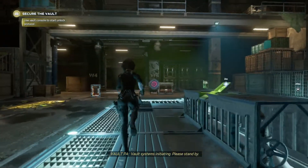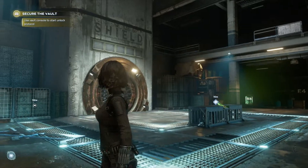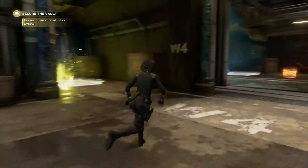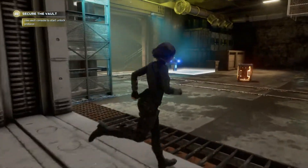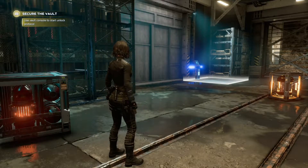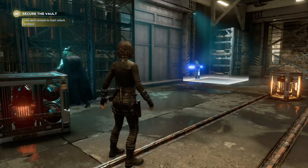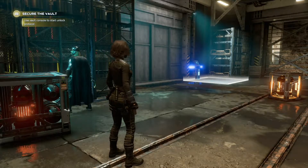Vault systems initiating, please stand by. I've got these poison things again. So we've got a 5, a 4, and a 1 — I've got to write this down, makes things a lot easier. We've got a 4, 5, and a 1.